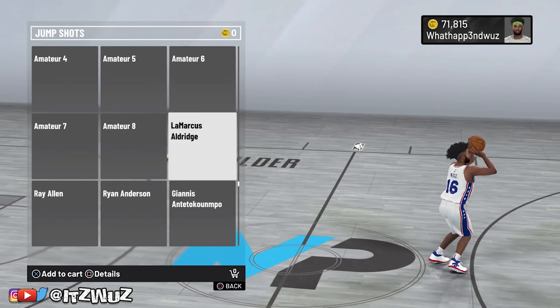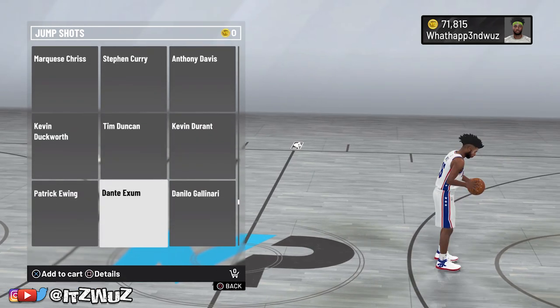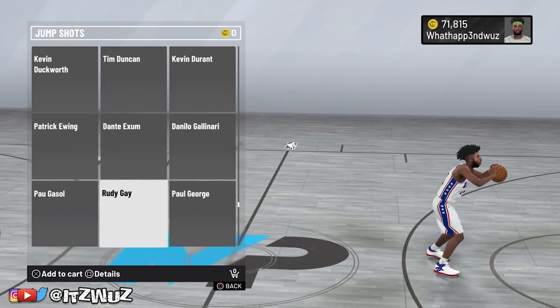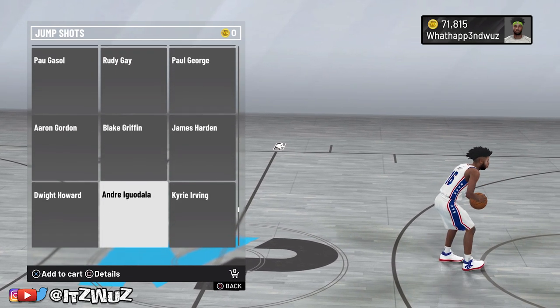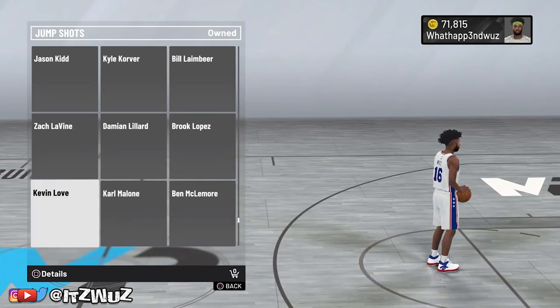After I unlocked my shooting badge, I put Ranger Stender on gold. So you need Quick Draw or Ranger Stender. Honestly, with this Kevin Love jump shot, I would rather take a silver Quick Draw. But that's enough — let's get right into this video and let me show you guys.